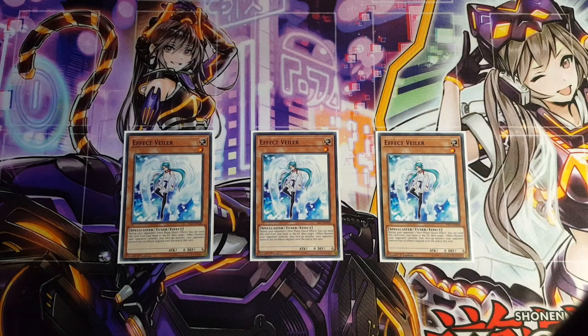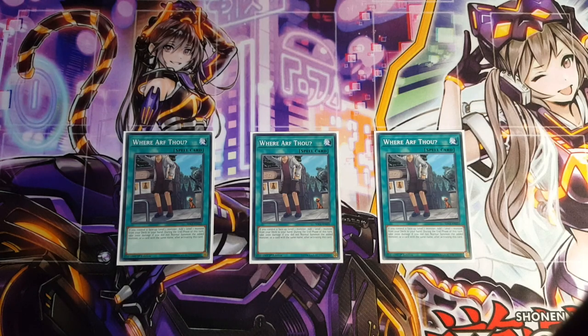To wrap up the monsters, we're playing 3 Effect Veilers. Not only can it be searched out via Werearth, but it is still also a level 1 tuner, allowing you to potentially go for some synchro plays — which is an added bonus — plus its Effect Veiler effect can actually negate effects, not that we necessarily need it if you know what this deck can do. Onto spells, we're playing 3 copies of Werearth Thou. As I said earlier, it's self-explanatory for the deck: we're playing a bunch of level 1s and we want to be able to search them out really easily.